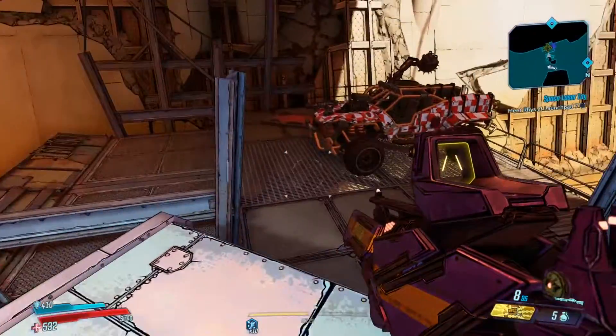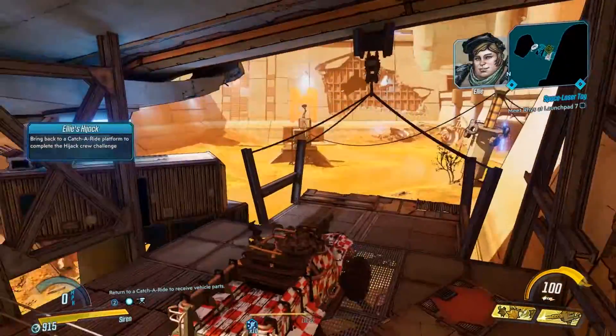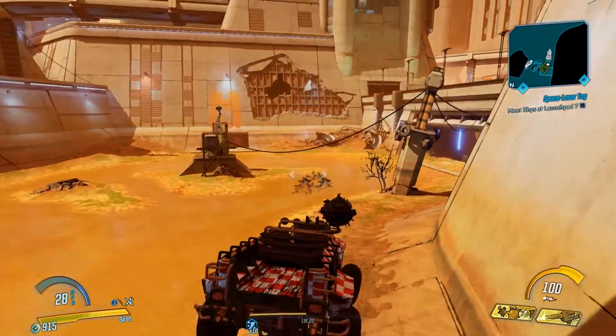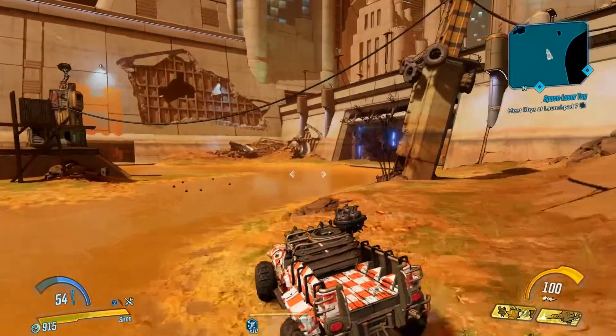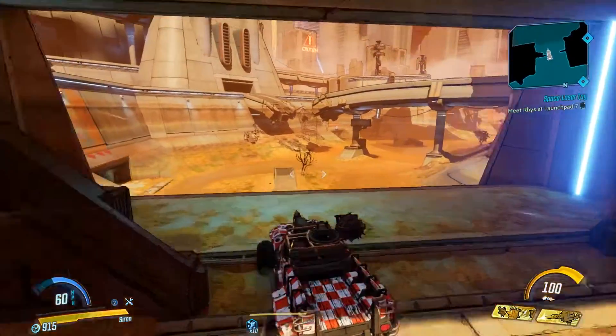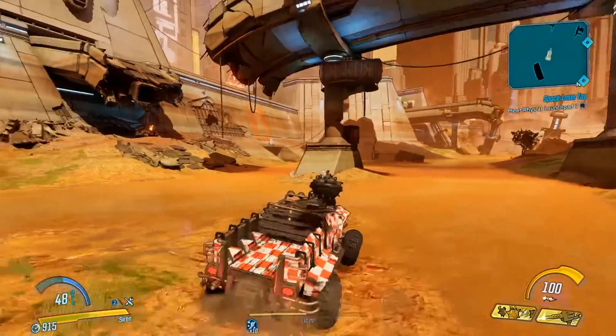There's also a chest for you to open while you're up here. Then all that's left to do is jump into the technical. Once you're in it, you can throw the sticky mines — they'll go an absolute mile if you chuck them far enough. They'll detonate either on impact with a vehicle or via a delayed explosion.